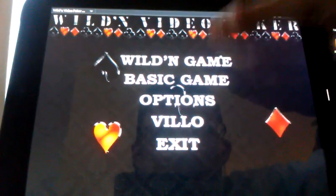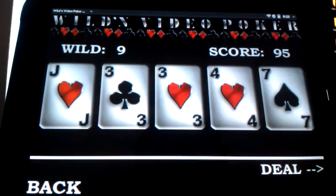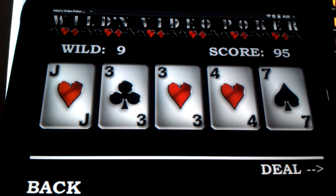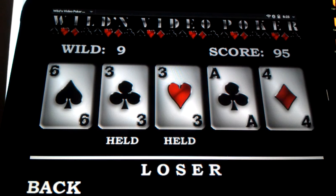We'll just start a Wildin game here and resume. So you get your hand and you want to select your cards. The wild is 9, so 3, 3 — you're holding those. You press your deal button and I lost.